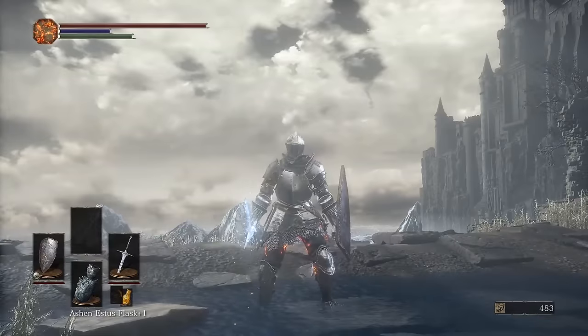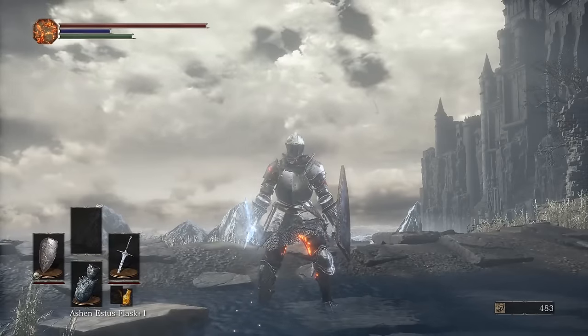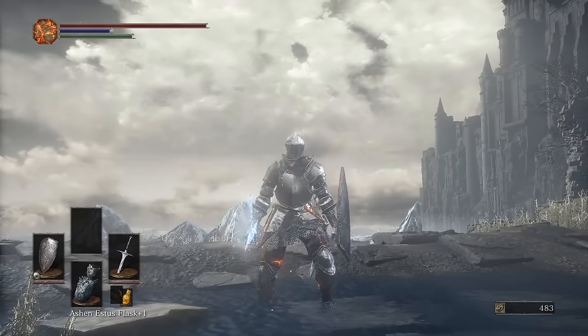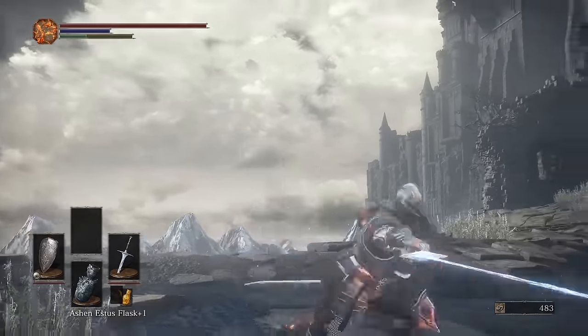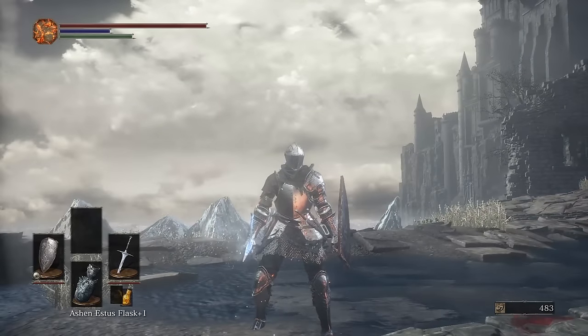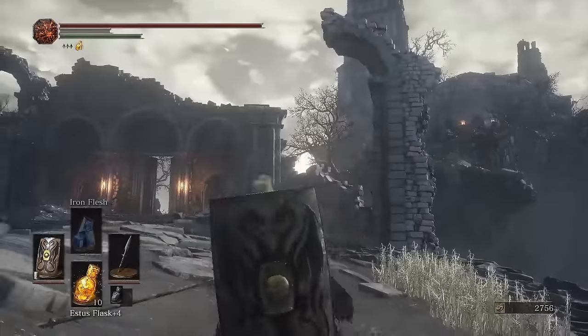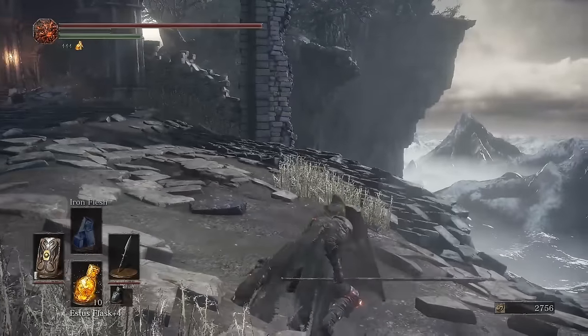So let's talk combat. For newcomers, it's important to note that this is not a button-mashing combat system where you swing first and ask questions later. Far better to take a reactionary approach — watch your enemies, learn their attack patterns. Think of the triggers as your hands. Whatever you've got in your right hand will be used by R1 and R2, and the same goes for the left. R1 is attack and R2 is strong attack. If you've got a shield in your left hand, L1 is to block, L2 will parry, initiate a weapon art, or shield bash your opponent, depending on the size and type of shield.